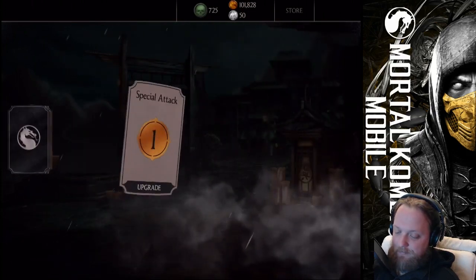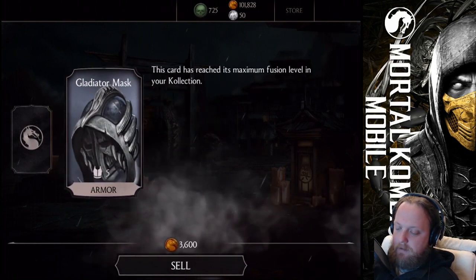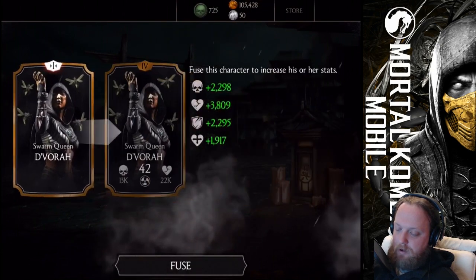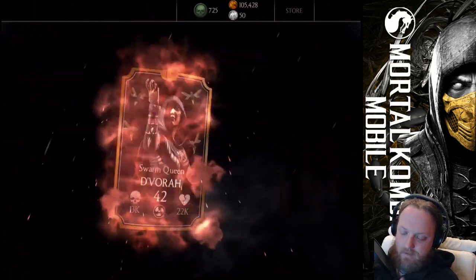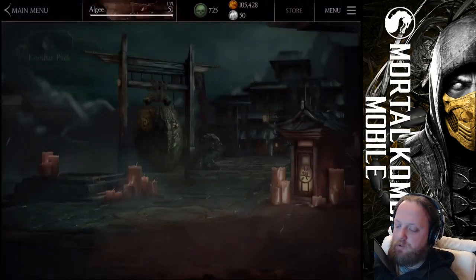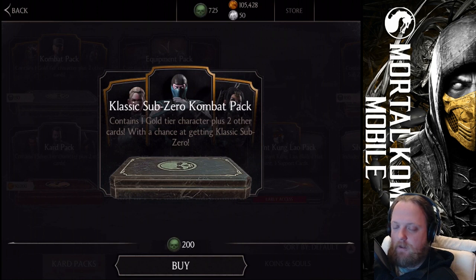Let's see — that will be a fusion there, so it's not him, it's not him for sure. But that's okay. And Swarm Queen D'Vorah. Well, we could get a little bit better card than this, but it's not that terrible. It would be much worse if I pulled someone I already pulled earlier.